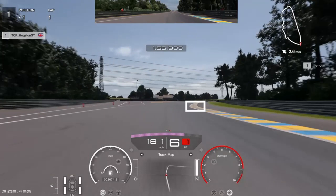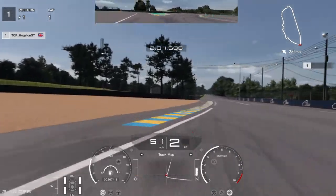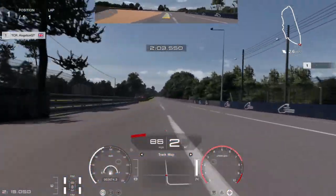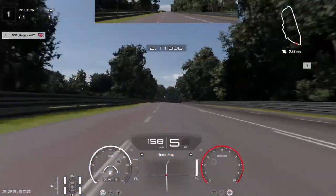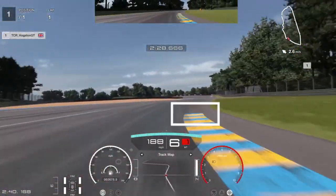Your next braking point is the corner of this apex here. Make sure you are straightening up and start full braking down into first gear. Because I was turning a slight fraction, it compromised my braking and I went wide. So make sure you are in a straight line while braking into that corner.